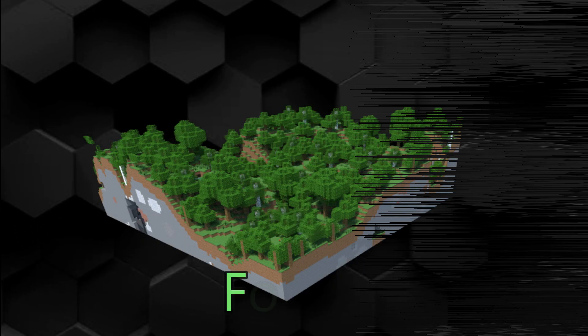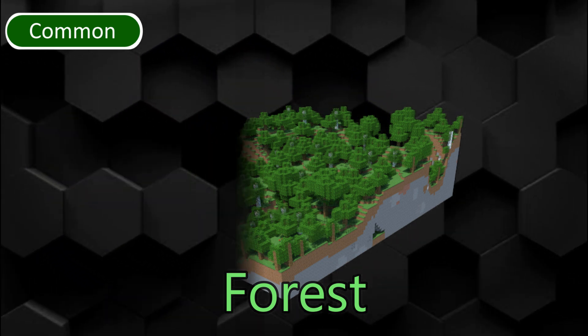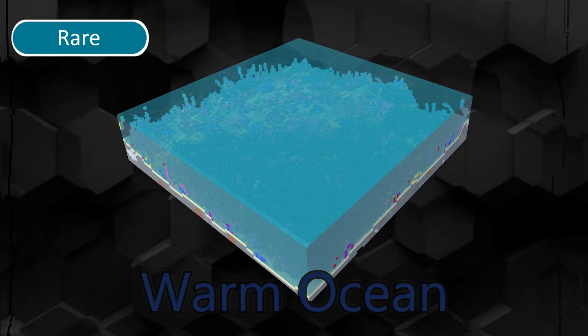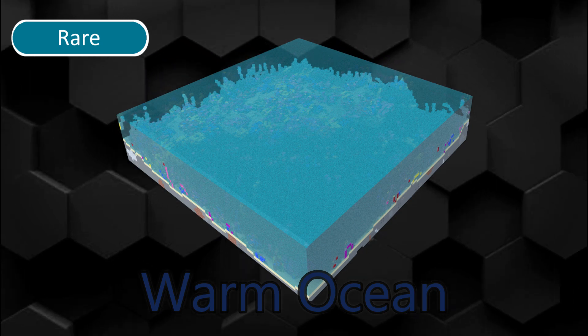Forests have a lot of trees. They can spawn wolves and bee nests. They are one of the smallest biomes. Lukewarm and Deep Lukewarm Oceans have light teal water. Warm Ocean is an ocean biome with light green water. It also generates coral reefs and sea pickles. Its deep variation is removed.